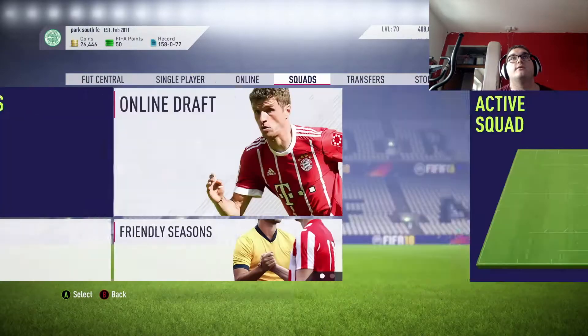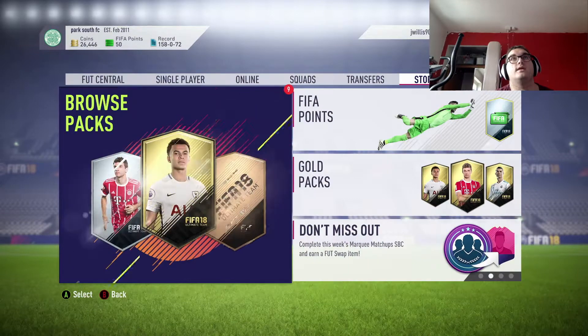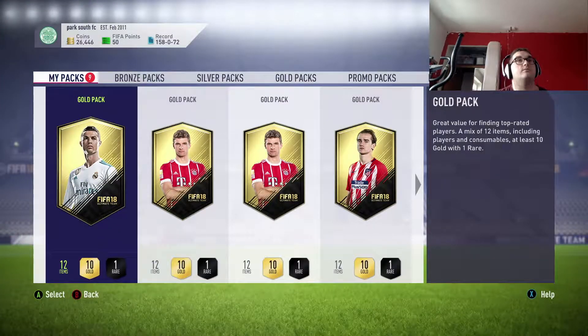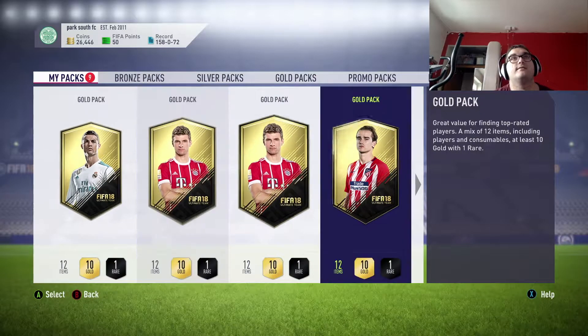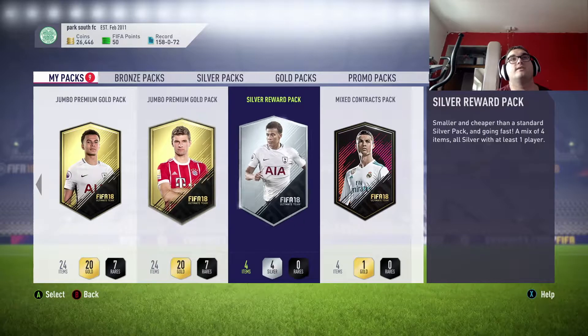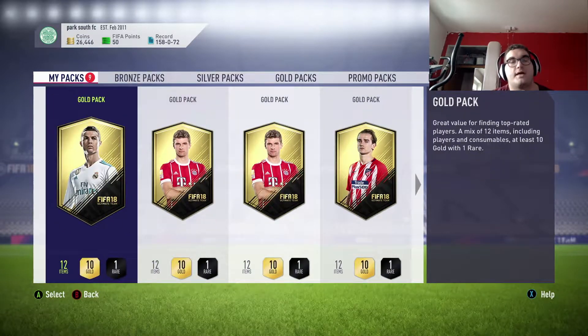Let's go back to the pack openings. Starting from left to right, we've got one silver pack and a mixed contract pack, so we'll leave those out of it. That gives us seven packs to open, all gold. Let's begin and see who we get - are we going to get a walkout?